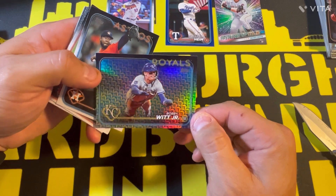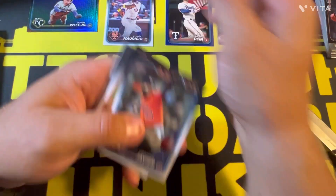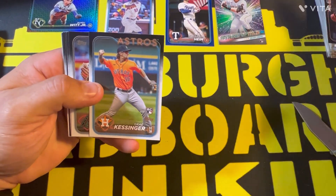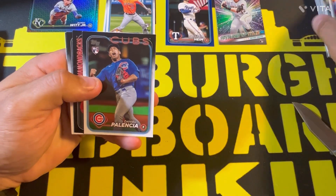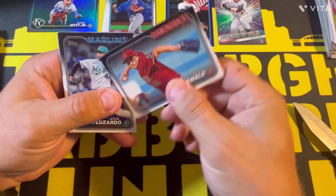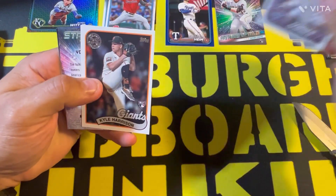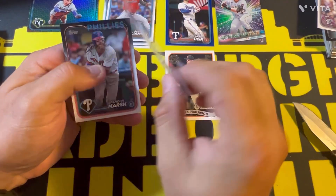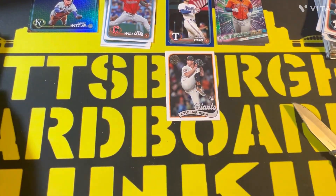Bobby Witt Jr. — I don't know what these refractors are called, but that's cool. Molin Areandro, we got a Gray Kessinger rookie card, Merrill Kelly, a Daniel Palencia rookie card, Gavin Williams rookie card, Kyle Harrison 89, Yordan Alvarez Stars of the MLB, and a Brandon Marsh to finish off that pack.